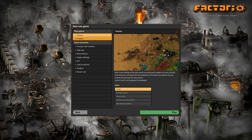Go ahead and press new game. I think we are going to go ahead and do the tutorial. Let's go ahead and play the tutorial — why not?